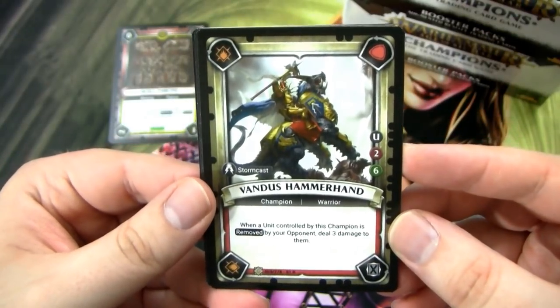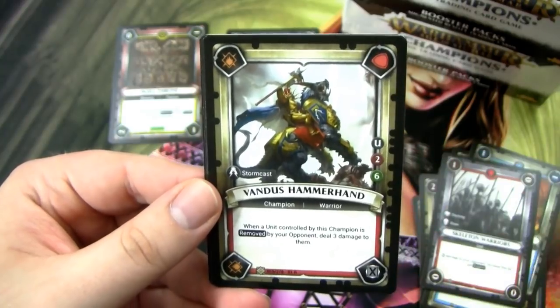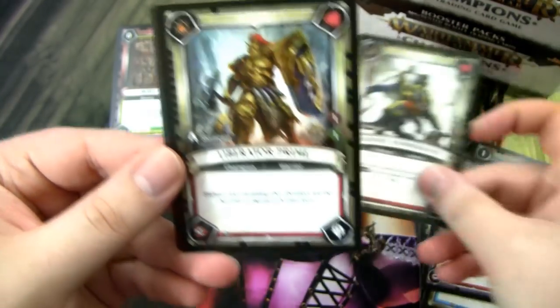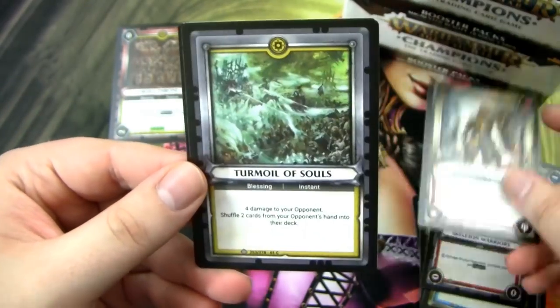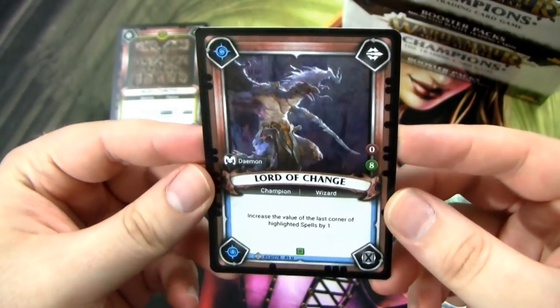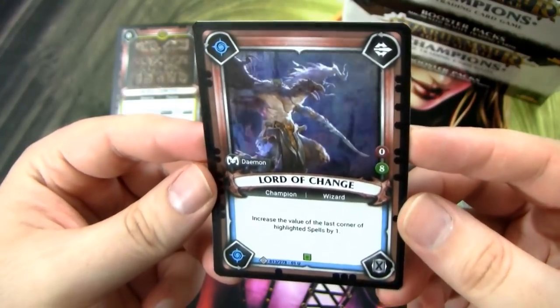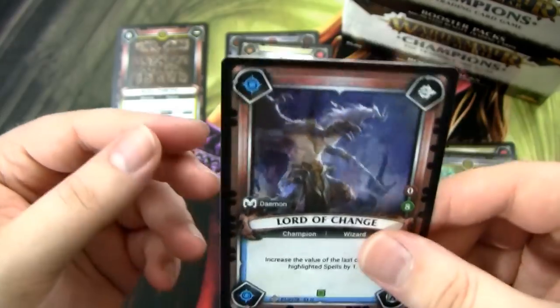We got a Vandus Hammerhand — he's like my third or fourth Vandus. I think it's a pretty good card. If you're not buying the starter decks, it's pretty good to pull in a pack; for me, not so good. Liberator Prime — I definitely need another foil one of these guys. Turmoil of Souls. And then a Foil Lord of Change — pretty nice, it's a Foil Champion, which is always really cool, and one that I don't think I have. In any case, I'm pretty happy about getting foil Champions.